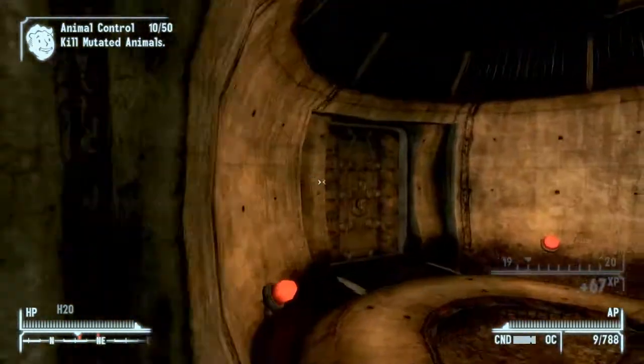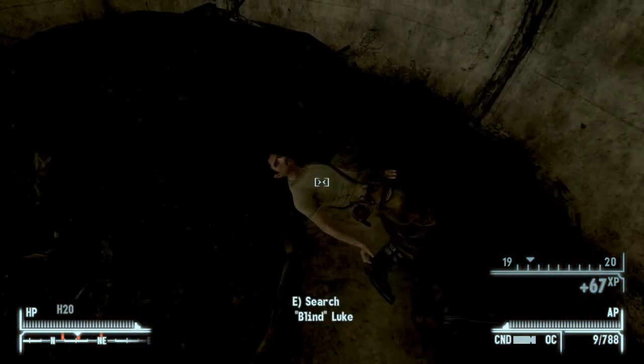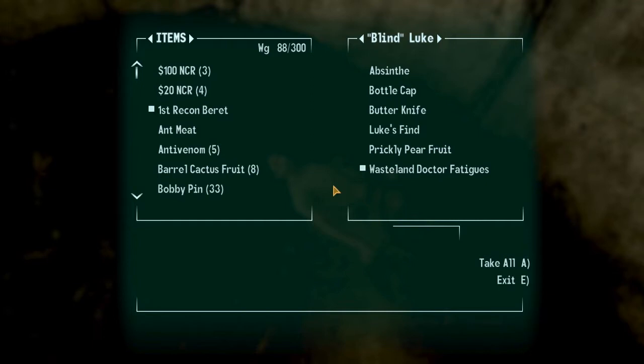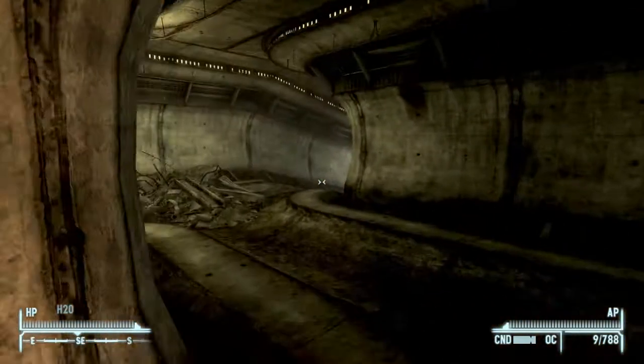Now once you get past the first set of enemies you'll come across this door, you want to open it, and you should find a corpse near a Blind Luke. You want to search him and take Luke's find - the key - and then keep heading left.